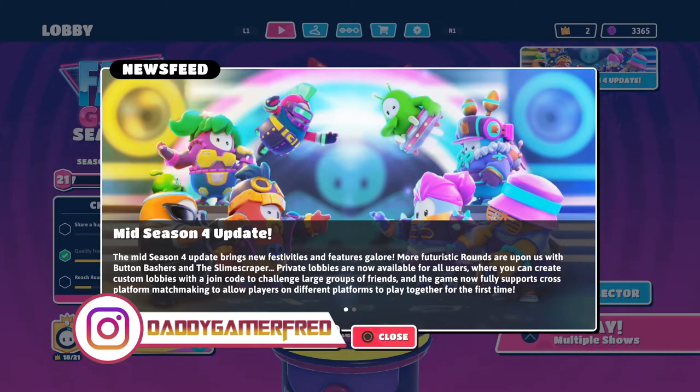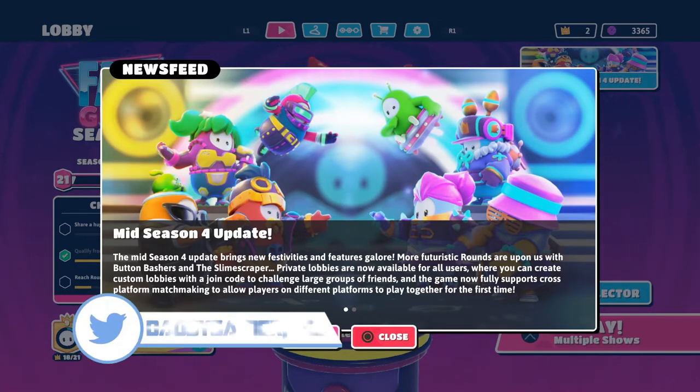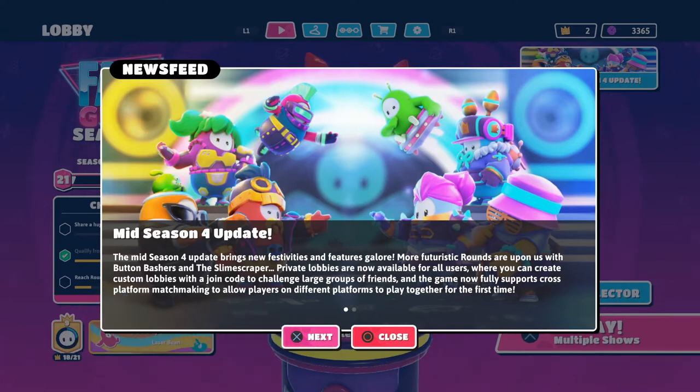We got tons of new features to go over. This is on the news feed in-game, so let's go over this real quickly. It says the mid-season 4 update brings new facilities and features galore. Future rounds are upon us with Button Bashers and Slime Scrapers. I'm gonna have how-to-win videos on both of these brand new game modes once I actually jump into them.